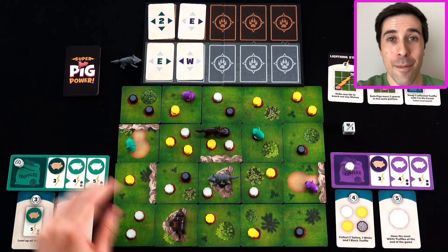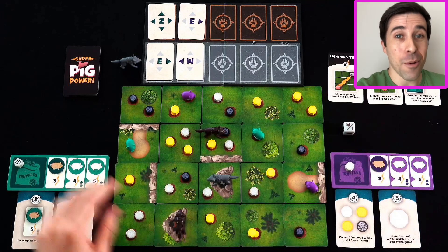Hey folks. So apparently I've been playing this game on hard mode — not an official hard mode, mind you, but one that I made for myself because I got a rule wrong. That rule is that when you are moving the wolves, you don't actually use the cards that were played in previous rounds. You only use the cards that are flipped this round. I actually still like playing the game the way I was playing it, so you can consider that as an unofficial hard mode. But that is not the way it is supposed to be played, so keep that in mind going forward.